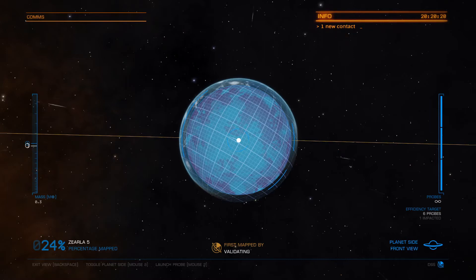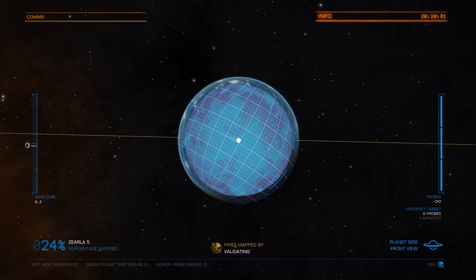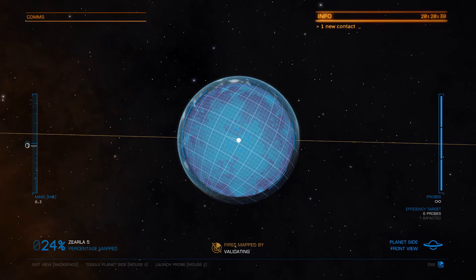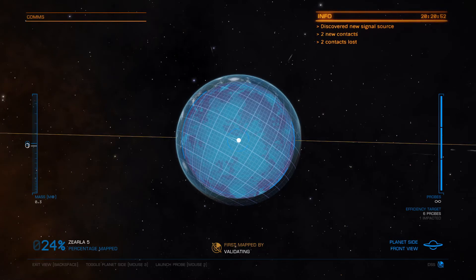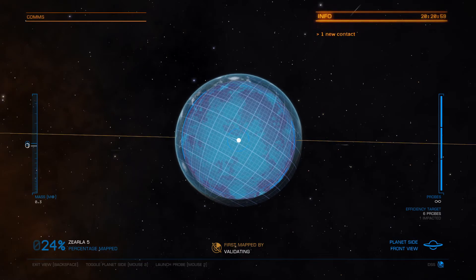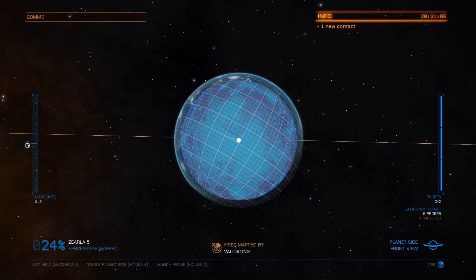For mouse and keyboard, that is your third mouse button — usually your scroll wheel is also a mouse button. Above that, it shows three different boxes — that's the number of probes you can have. They will regenerate automatically; you do not have to buy these probes. They're not an item that takes up space. You can fire unlimitedly, but you can only fire three in a short period of time. On the left side of the screen it shows mass — tells you what the mass compared to Earth is. On the very bottom you can see the exit view, which is your backspace on keyboard, your toggle planet side which is mouse button three, and your launch probe which for me is mouse button two.